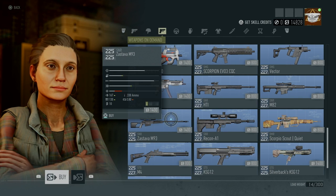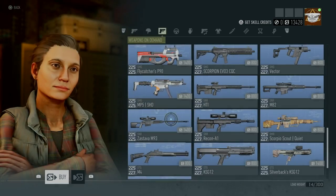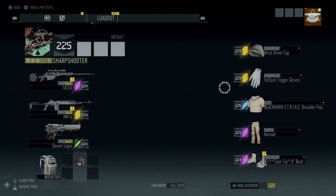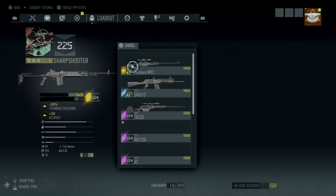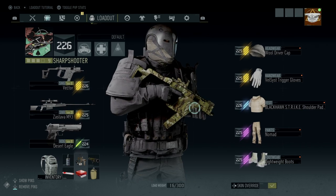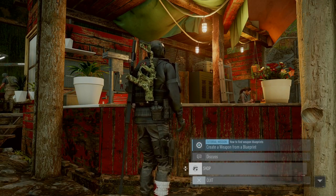I'm also going to craft the Zestava because this is a signature weapon, so it gives me a base increase of 225. After you get these items, just go back to your inventory and re-equip them. As you can see, my gear score increased to 226 instead of 225. It's definitely something I would highly recommend doing because it's going to make it easier for you to push your gear score.